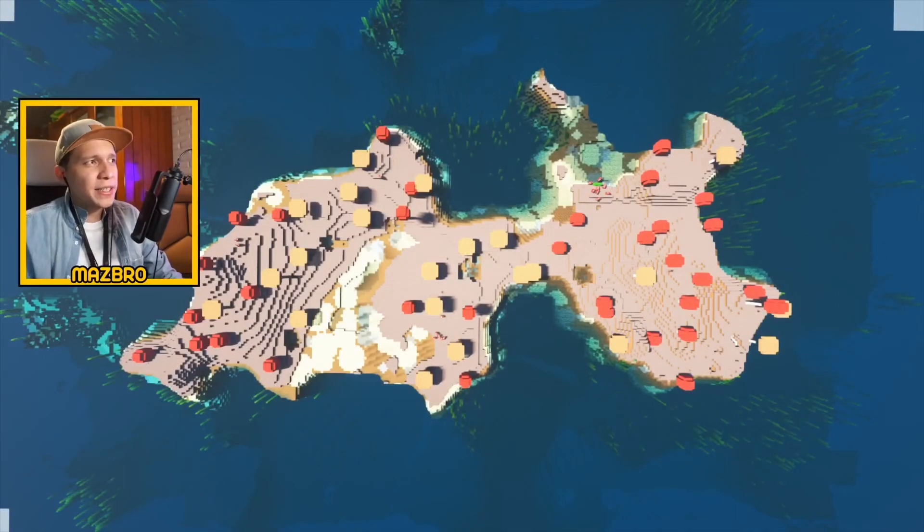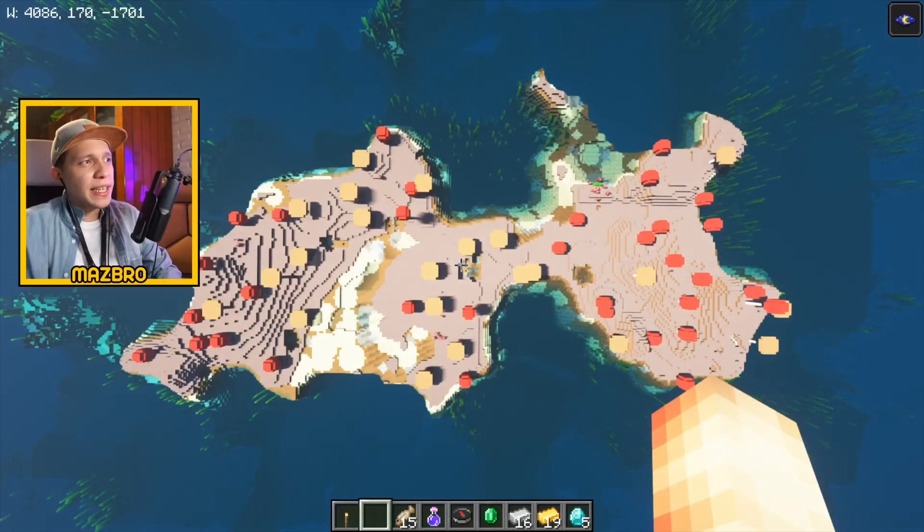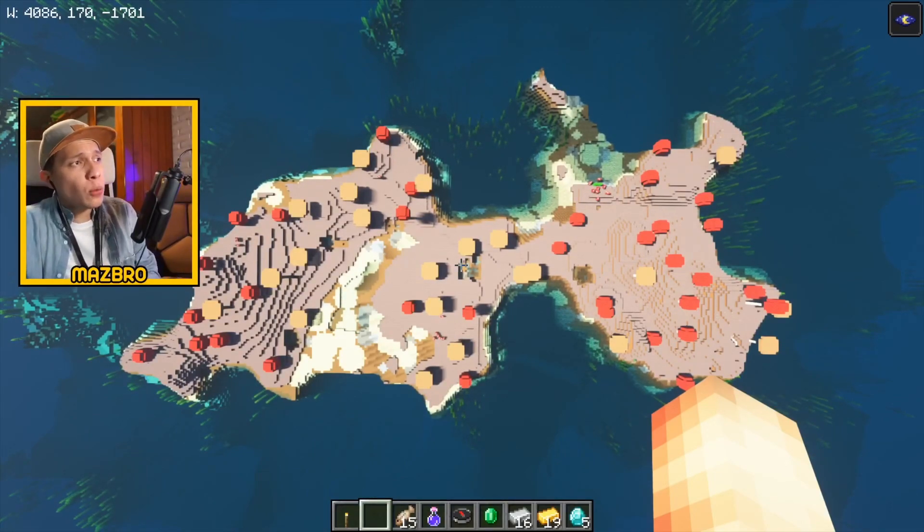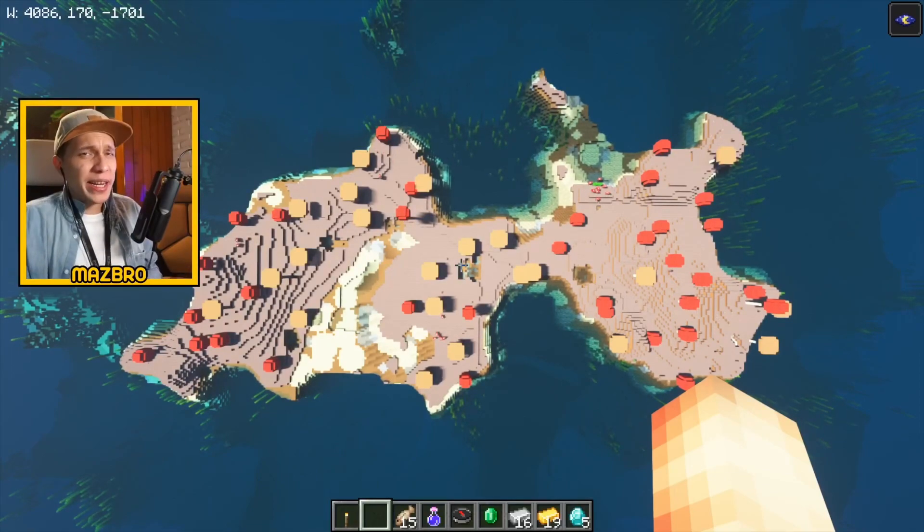This isn't exactly the closest thing to spawn, but it's nice to have a mushroom biome as well — it's maybe like 6,000 blocks away. I just wanted to show you that it exists on this world if you ever want to build on one. The advantage, of course, being that no mobs can actually spawn here, but it's far away — you're going to have to do a little bit of effort to get here.